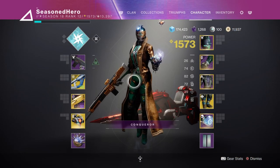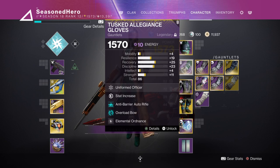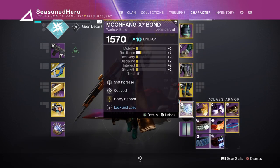Now as we've covered that, here is the full list breaking this all down. For the head we have Resilience, Fusion Rifle Ammo Finder, Harmonic Siphon, and Powerful Friends mod. Arms we have Resilience and Elemental Ordnance mod. Chest we have minor Discipline, Thermal Resistant plating, and Quick Charge mod. Legs we have Resilience, Fusion Rifle Scavenger mod, and Bountiful Wells mod. Bond we have minor Resilience, Outreach, and Heavy Handed mod.